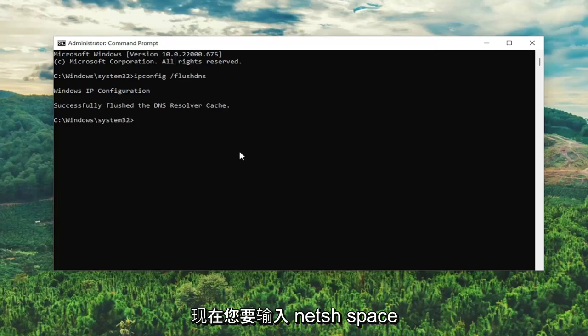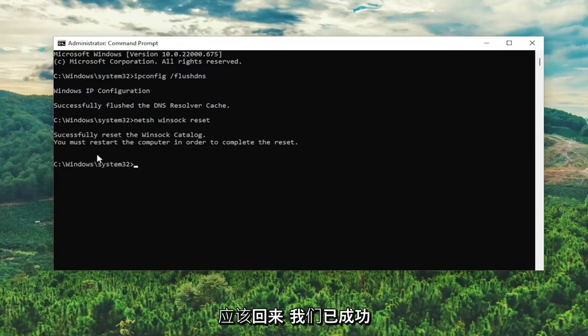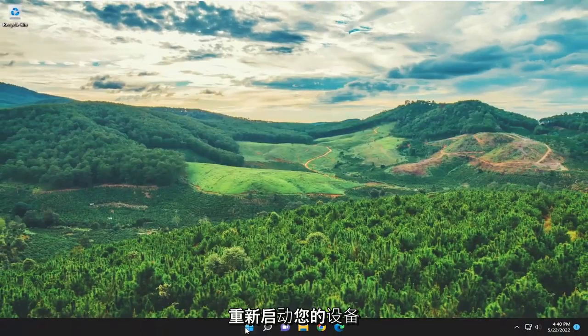Now you want to type in netsh space winsock space reset — exactly how you see it on my screen. Hit Enter; it should come back with: Successfully reset the Winsock catalog. You must restart the computer in order to complete the reset. Go ahead and close out of here and then restart your device.